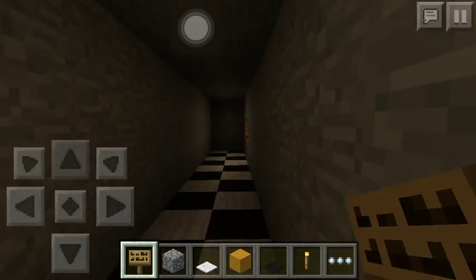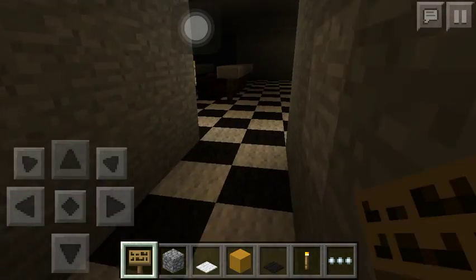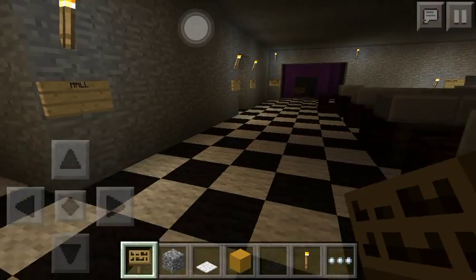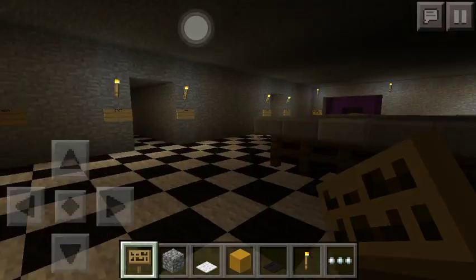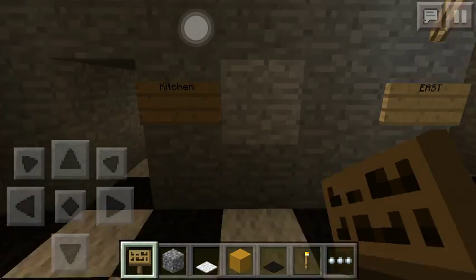This is Chica's hall. Chica goes down the east hall, Bonnie's is the west. And I'm pretty sure that's all.